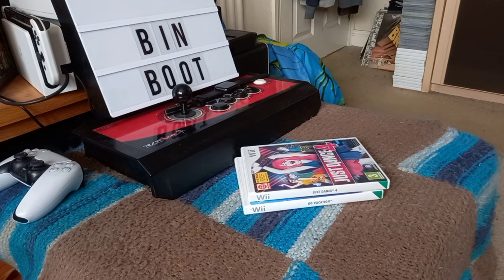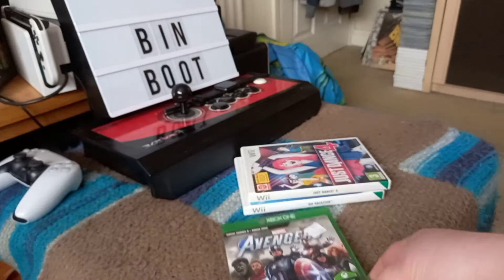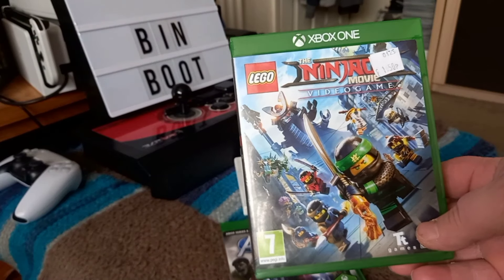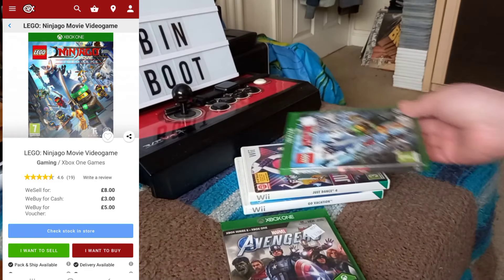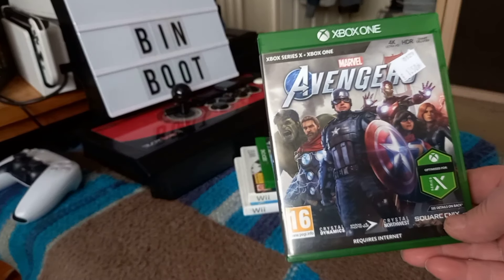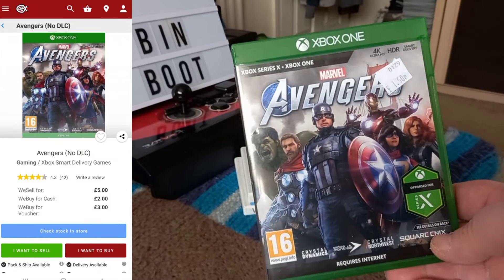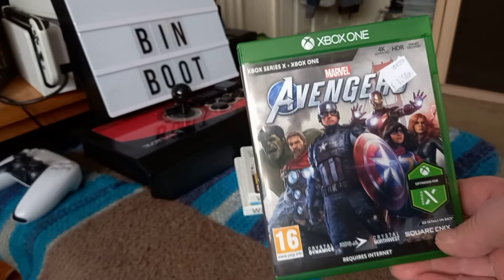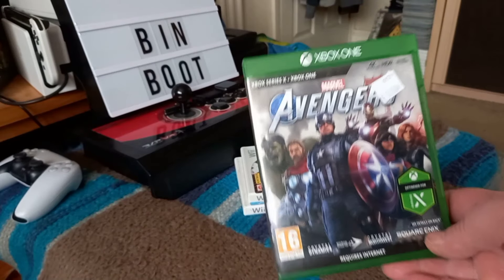And then from two different shops I came across two Xbox One games. We've got Avengers — you can see it's £1.50. And Lego Ninjago — I think Lego Ninjago was a £5 voucher when I picked it up, but after looking it up the next day it had gone down to £3. So in the space of a day it dropped from £5 to £3, but it's still doubling my money.